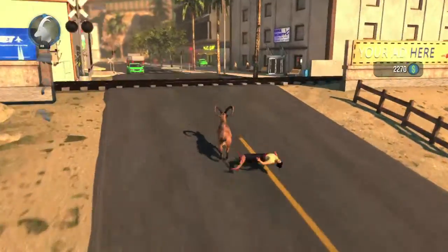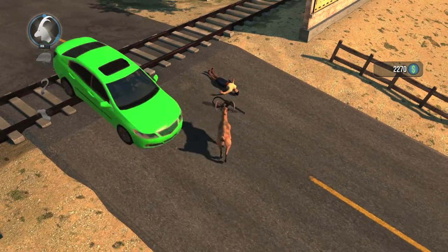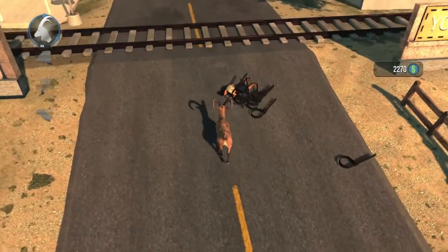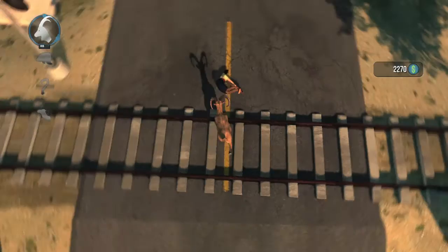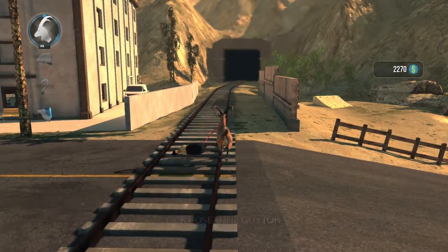It is to place a hogtied victim onto the train tracks and watch a train run them over. Bring them close to the train tracks, then let go of your lick, and wait until they stand up. Then use the Hogtie ability using the Y button — that should shoot out zip ties at them, and once one hits them they should get hogtied. They have to be standing up in order to be hogtied. They'll look like their hands are tied with their legs.